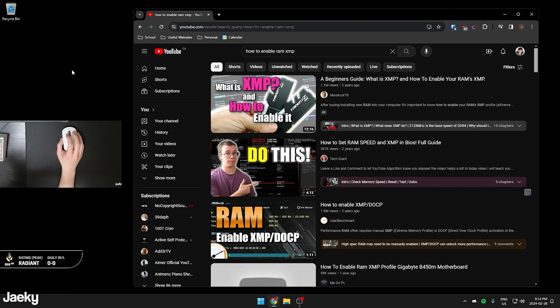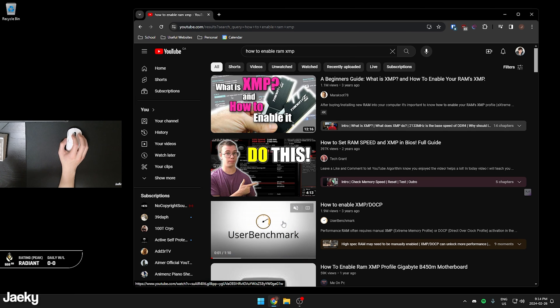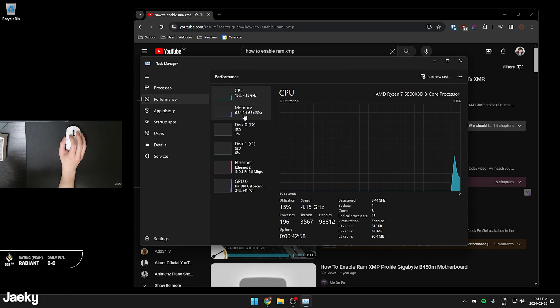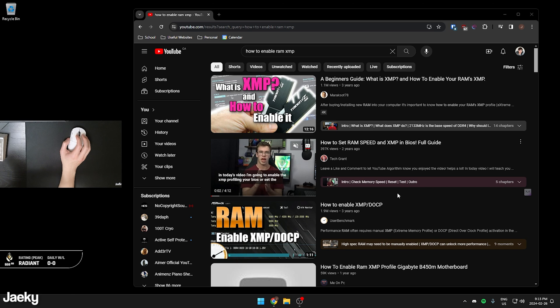My last tip is to make sure your RAM is running at its highest rated speed by enabling an XMP profile. If you're not sure how to do this, search YouTube for 'how to enable RAM XMP' — there are solid guides available. You can also check your current RAM speed in Task Manager: go to Performance, click on the Memory tab, and check the Speed value. Mine is at 3600 MHz. If your RAM isn't running at its rated speed, enabling XMP in your BIOS can give you some FPS gains.